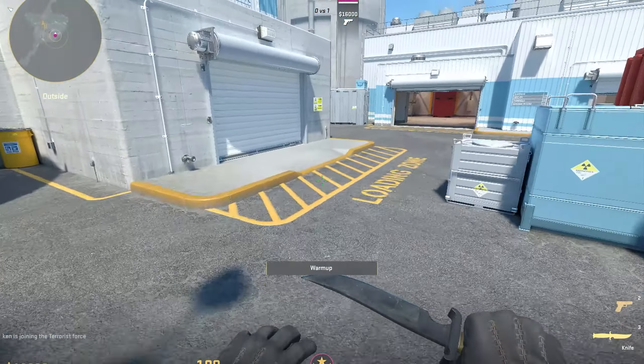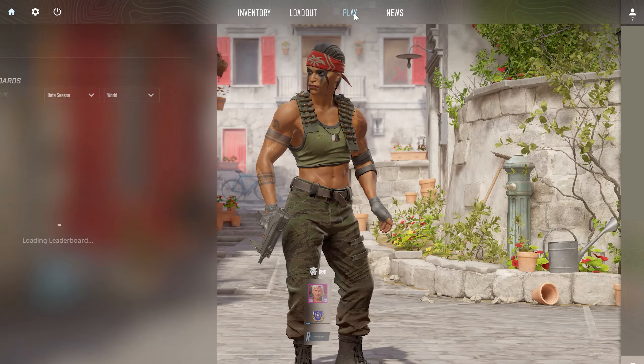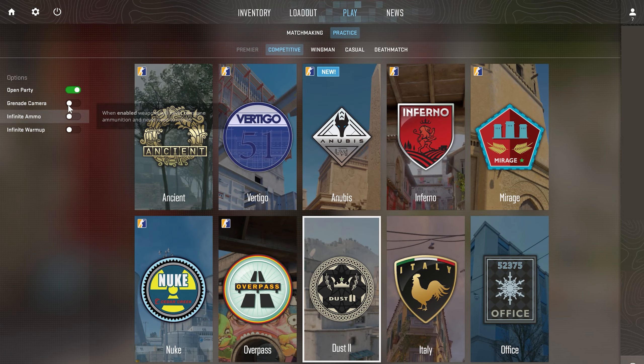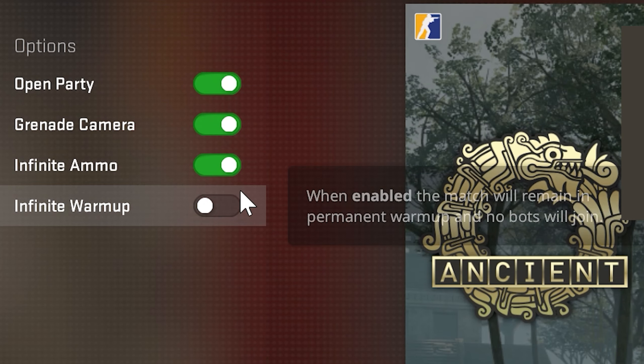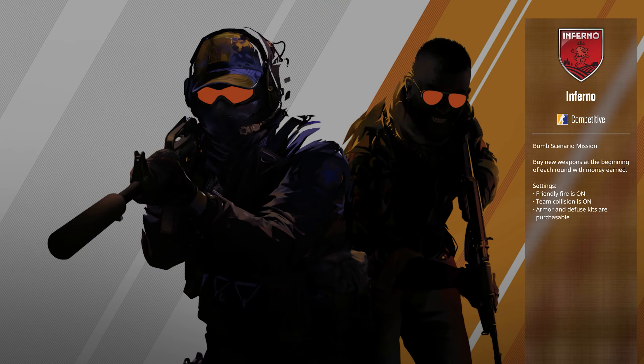CS2 offers you native training maps with infinite warm-up and infinite ammo. That's pretty cool but I have some improvements to make it better. Go to Play, Practice, Competitive. Select any map you want. Select grenade camera and infinite ammo, but don't use infinite warm-up. I don't like this inscription, so just run this map in normal mode.